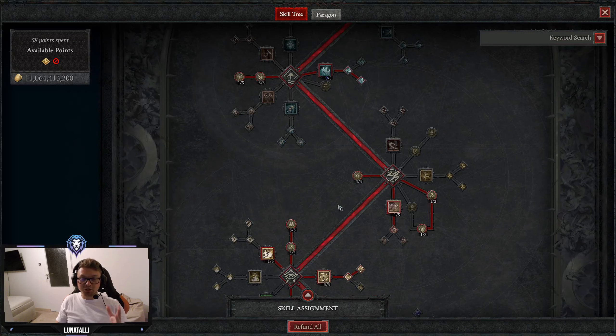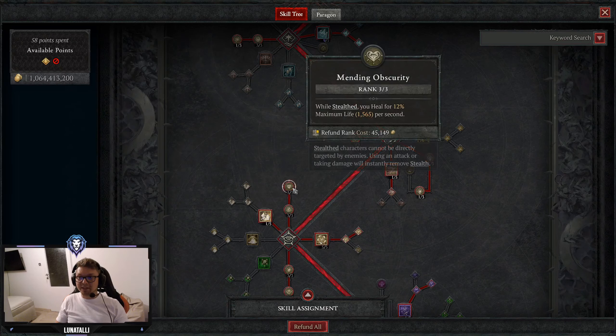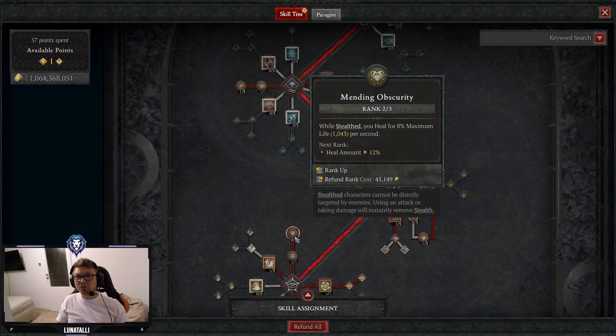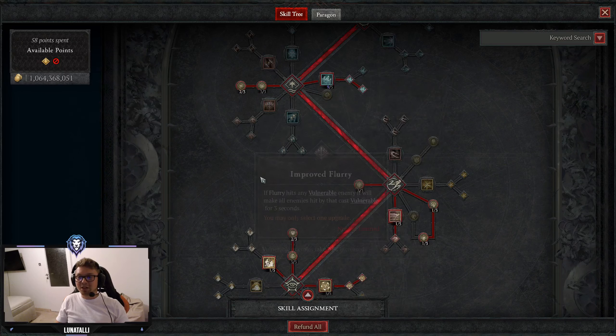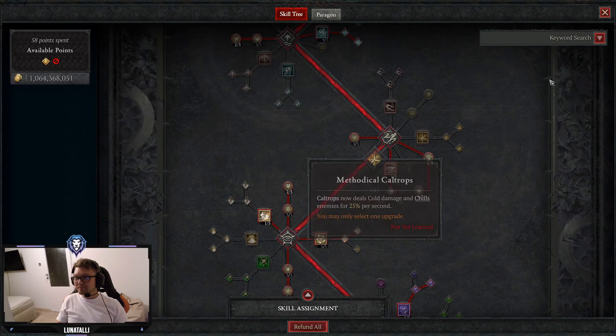That's it for the skill tree. If you are playing with Enshrouding Aspect, you can put 2 points in Siphoning Strikes instead of 1. Basically, you'd take out a point from Mending Obscurity, because the only stealth you can get while using Enshrouding Aspect is Concealment, which we are not using as much to be stacking Mending Obscurity. You just put 1 point away from Mending Obscurity and put it into Siphoning Strikes, and that's pretty much it.